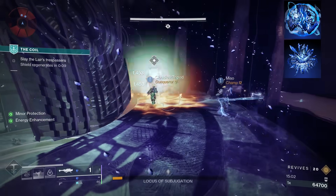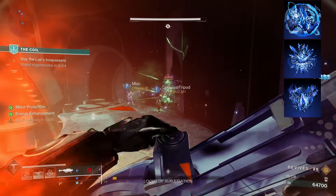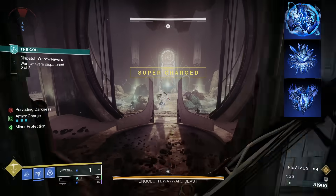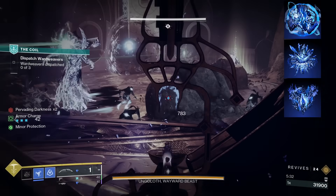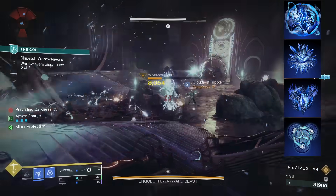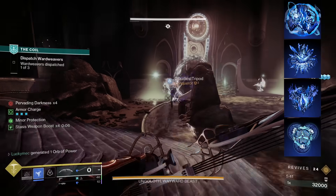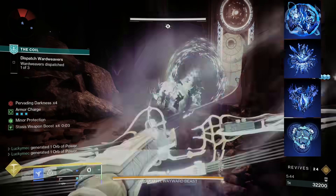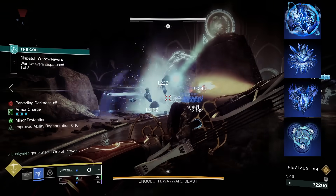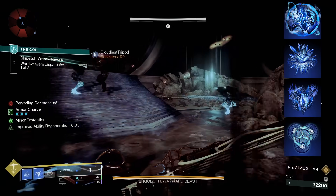For our third fragment, we'll be taking Whisper of Fissures so that shatter damage is increased in damage and size. We aim to cause a ton of shatter damage, so this is going to be helpful to deal more damage to every target in sight. Since we get increased weapon damage with our class ability usage, we want to take advantage of our next fragment, Whisper of Refraction, so that when we kill a slowed or frozen enemy, we gain back class ability energy depending on their rank. This really helps us keep up our weapon surge more often.